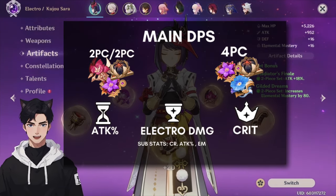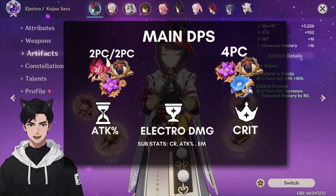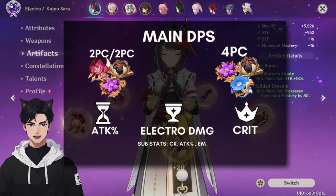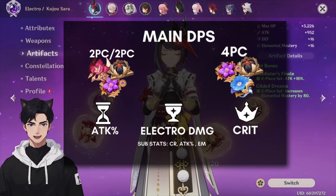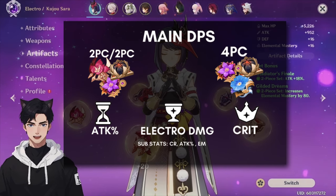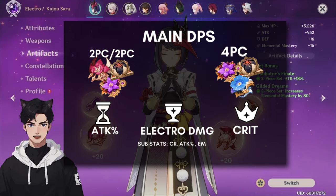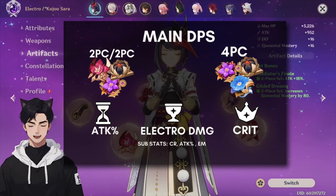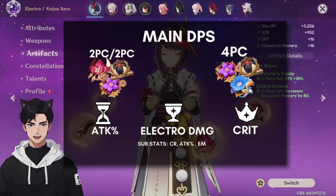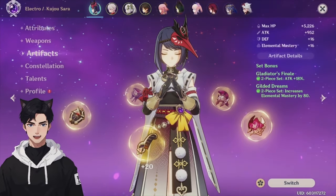For main DPS Sara, there are many two-piece/two-piece options: 18% attack percentage, EM, and Electro damage are all good. Since Quicken/Dendro is the best reaction for Electro main DPS, you'll want some EM. You can use four-piece Wanderer's Troupe for the charge attack damage bonus and EM, or four-piece Gilded Dreams for more EM. I'm running two-piece attack percentage and two-piece elemental mastery, as substats do a lot of heavy lifting for crit rate and crit damage. Many units in the game will buff her EM, so you don't need to over-invest in it initially.